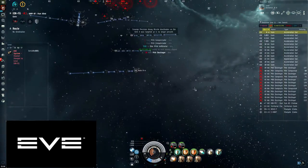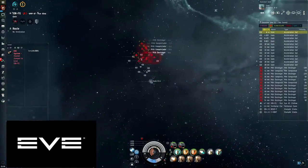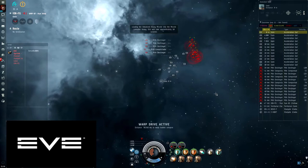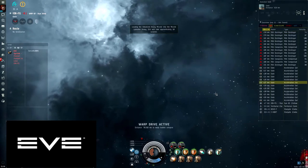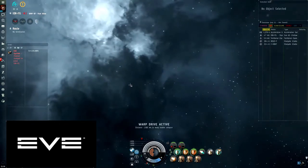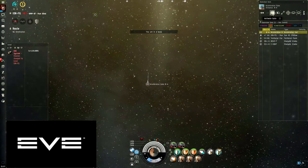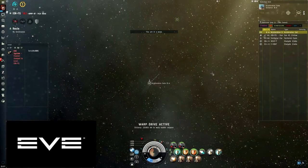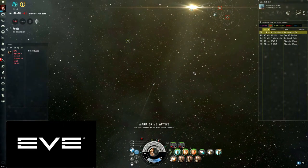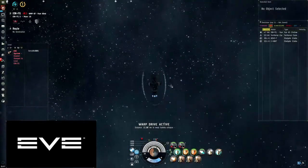Once you've killed all the frigates, as I said take the bottom gate in the first room and activate it. Reload your weapons — you'll land on another acceleration gate, just take it. When you land in this room you want to make sure that you have your camera centered forward and go above your ship like this.